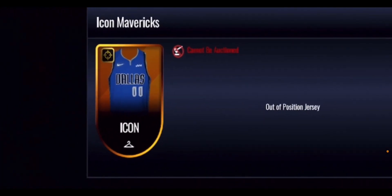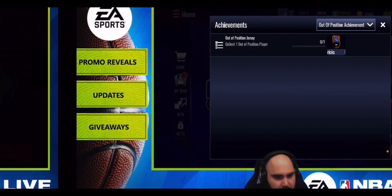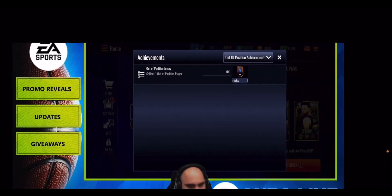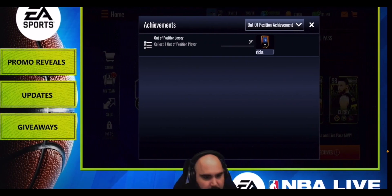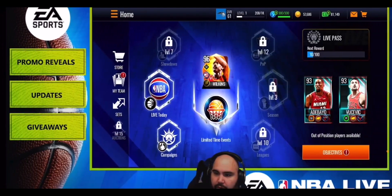Looking at the jersey — it's another gold jersey giving out a shooting boost. All you need to do is collect one Out of Position player, which isn't too hard. Just claim the lowest overall one, Cole Culver, and you should be able to get the jersey.